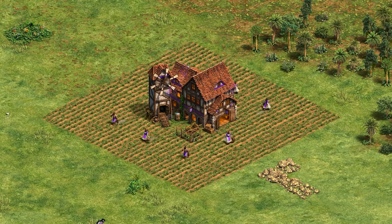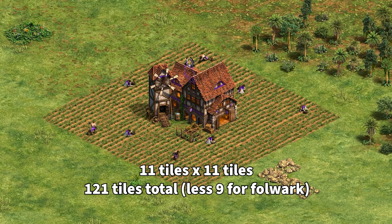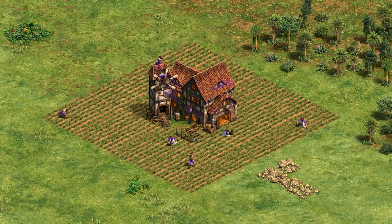As a quick example, looking at the Polish Folwark, we see that it has an aura that expands four tiles in each direction from the structure itself. This creates a 121 square tile area of effect, minus the tiles for the structure of course. Within this area of effect, there's usually some benefit bestowed upon friendly units or structures.